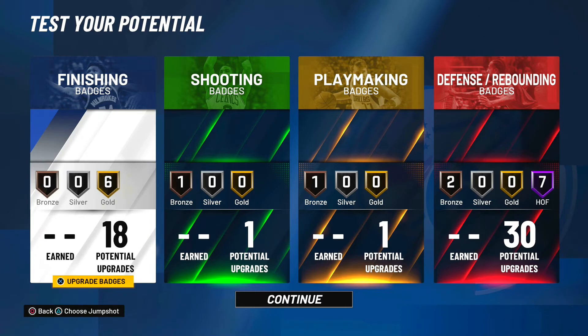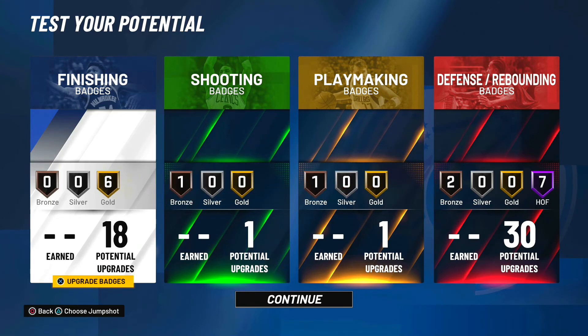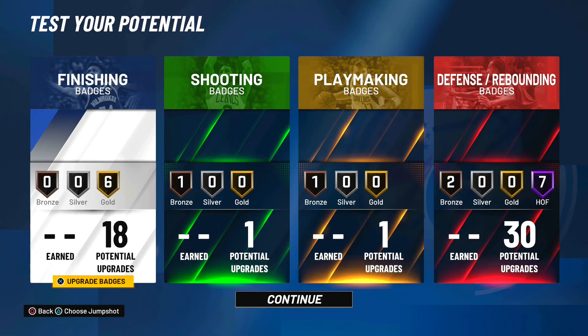I hope you enjoyed today's build video on what I think is the best center build in NBA 2K21. Just look at the badge count: 18 finishing, one shooting, one playmaking, and 30 defensive. 18 finishing badges for a build with no finishing in its pie chart is absolutely ridiculous. This build is going to break NBA 2K21. If you want to make an inside center build, make this — trust me. If you enjoyed, hit that subscribe button, we're trying to hit 2,000 subscribers. There's plenty more NBA 2K21 content on the way — it's been Story of Sam, peace.